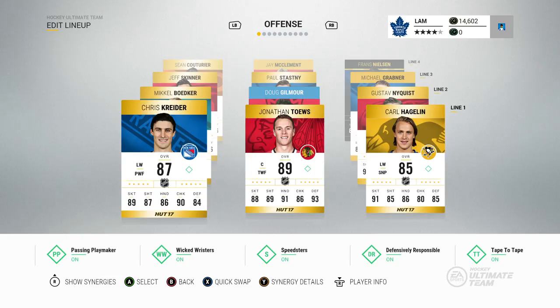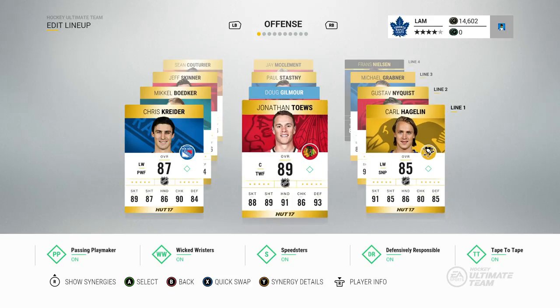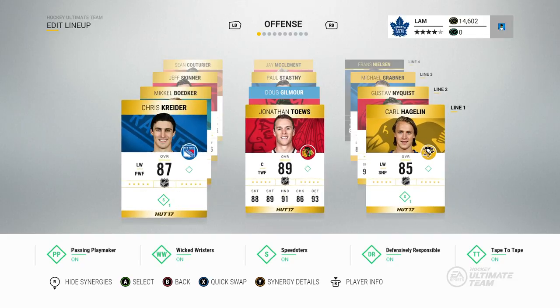So let me go through my first line: Chris Carter, Jonathan Toews, and Carl Hagelin. Honestly, the only reason I have Jonathan Toews on this first line is because I bought him from the marketplace about a week ago for around 140,000, and on Xbox One he's worth like 80 or 90 thousand right now. I'm kind of just waiting for his price to go up. Carl Hagelin is a speedster, Chris Carter is a speedster — this line works very well.